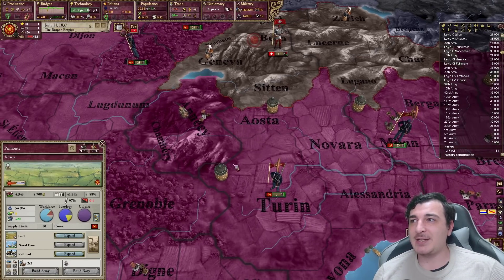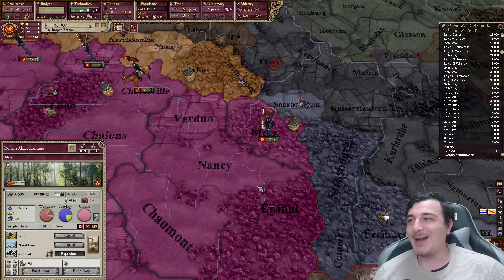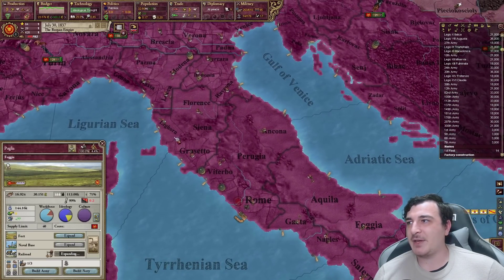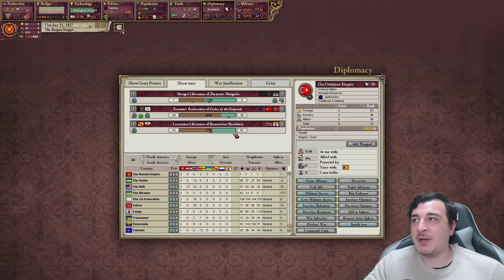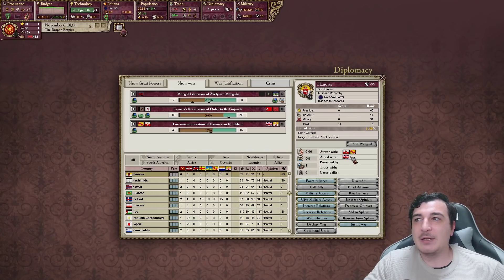We'll also be encouraging clerks to pop up all around our Italian parts. The way you rule a nation is by having enough clerks, okay? The British Empire is at war with Lorraine — liberation of Hanoverian Nordheim. Looks like Hanover is allied to the English; they're actually a great power.